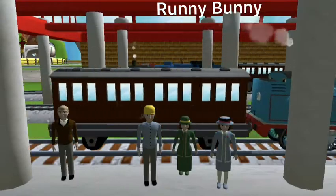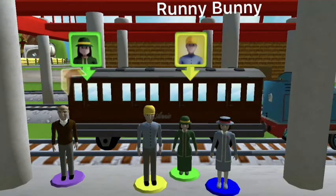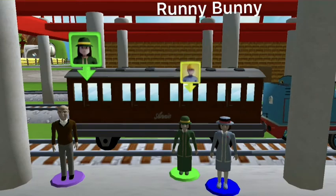Help the passengers get into the carriage. Drag each of them to the square with the matching colour. That's perfect!